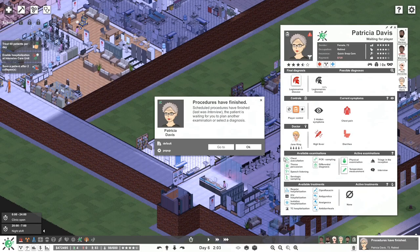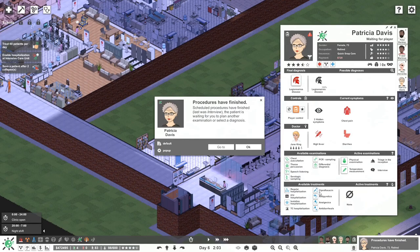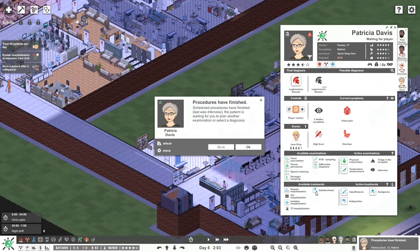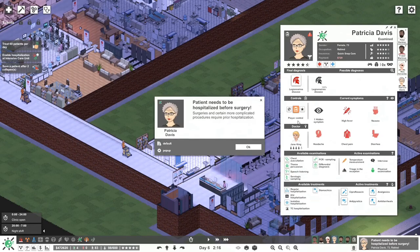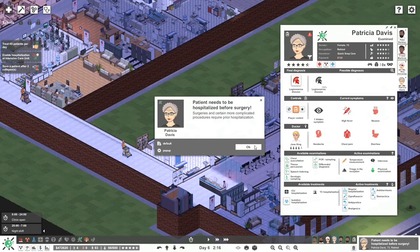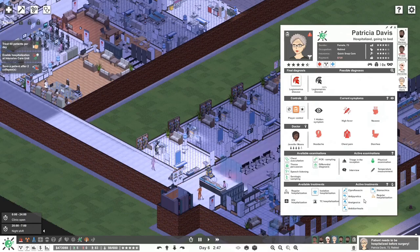Often things got worse — but we'll start treating as well. Treat by diagnosing, and then if things go wrong you know it wasn't that. Let's at least start treating the Legionnaires' disease — maybe those symptoms will also start to be treated. Should we hospitalize this patient? Patient needs to be hospitalized before surgery — it's not surgery but we can hospitalize, so we will. Regular hospitalization here and we'll see how it goes. There's still a flashing symptom — eye fever is going to be problematic so let's hospitalize.